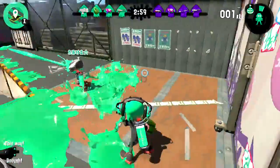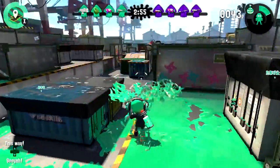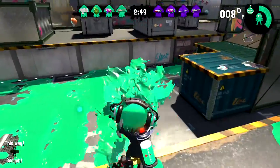Hi everyone, it's Stu from books.net. I'm back with another amiibo video, this time for the three new Splatoon 2 amiibo. You've got the new schoolgirl outfit, the ninja outfit, and the power armor, which we're going to have a look at now.